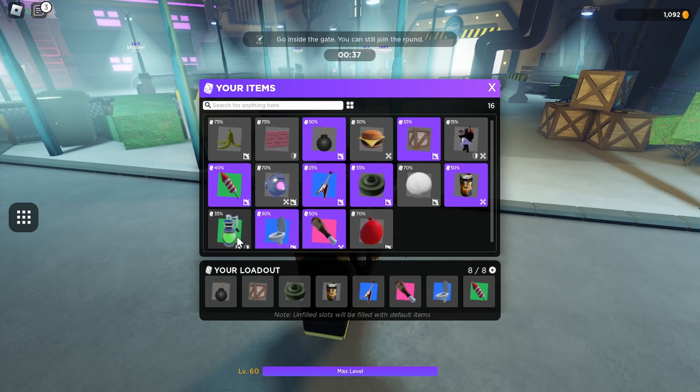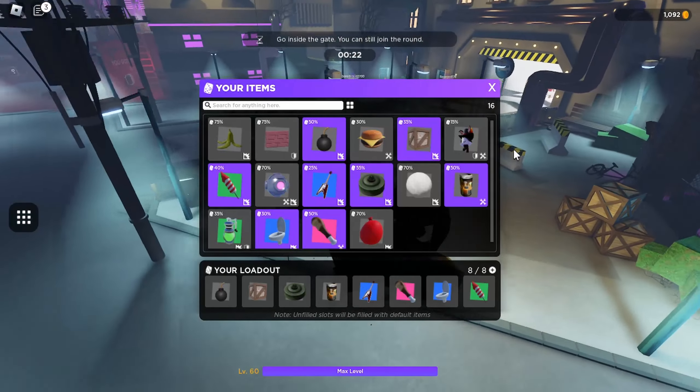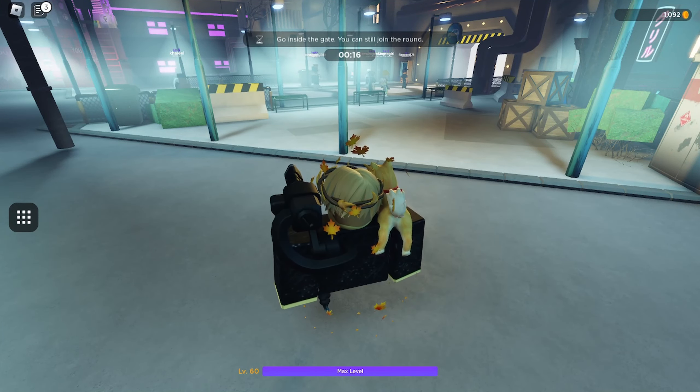You could replace one of these slots with stink bomb if you're playing a lot of King of the Hill. If you do, I'd suggest replacing bomb, firework, or crate — something that's not super prevalent or hard to hit sometimes. So that's the first loadout.